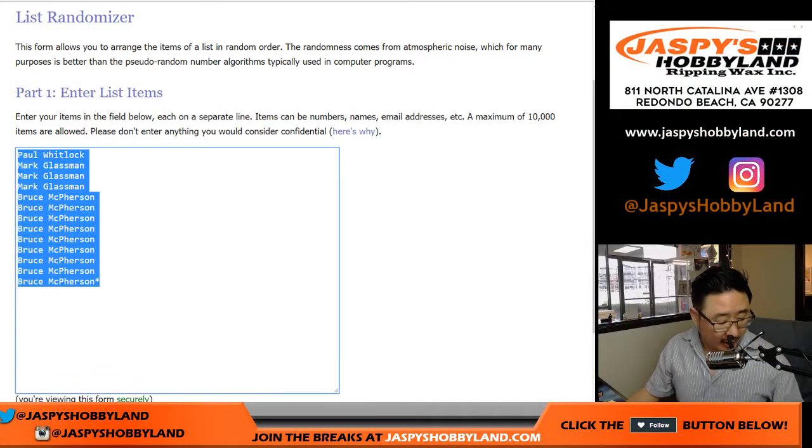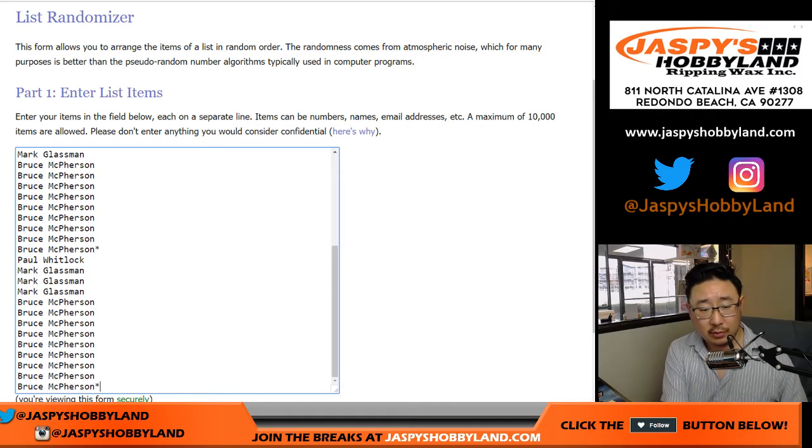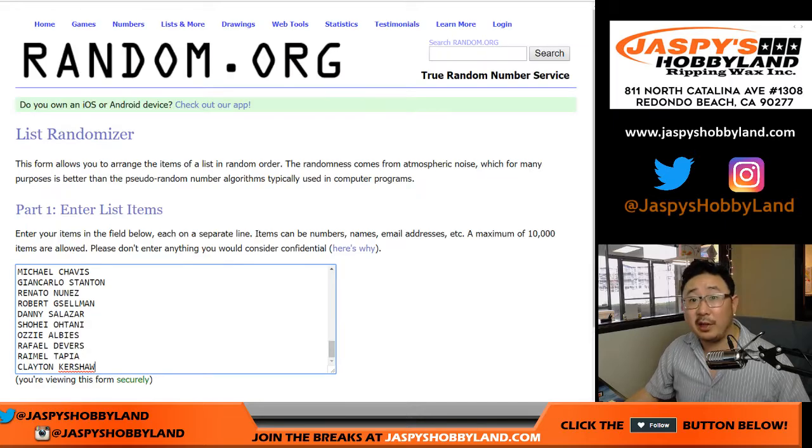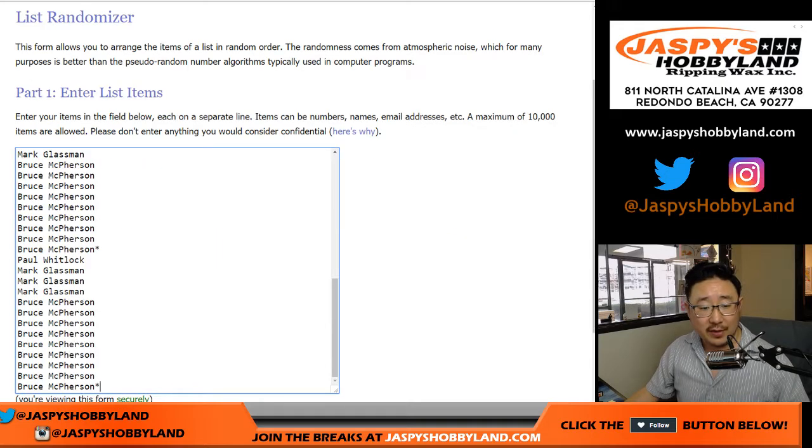So first of all, one spot gets you four players, so let's quadruple this list — there's one, two, three, and four. There's all the players right there, including a combo spot just to make the list even. So 52 on this list right here.